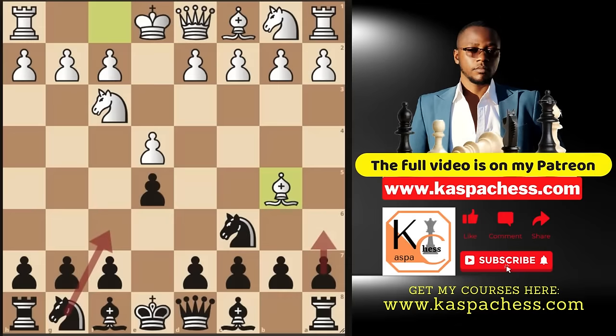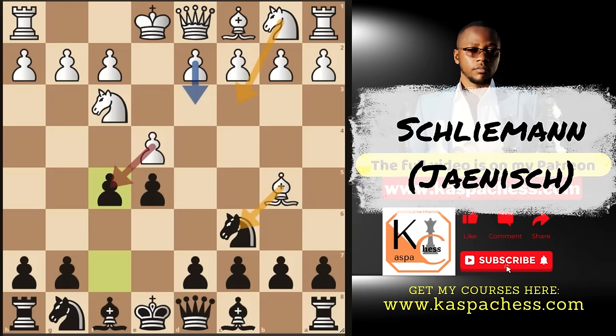Normally black players play pawn to a6 or Nf6 in this position. On the other hand, white has this annoying move pawn to d4, which aims at destroying black's center. So this is the major problem with the Ruy Lopez and it's not that easy to crack if you're playing black pieces. The move I recommend instead of a6 or Nf6 is pawn to f5, which is called the Schliemann Defense, but formerly known as the Janish Gambit.